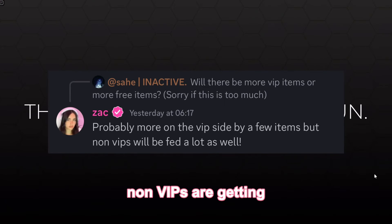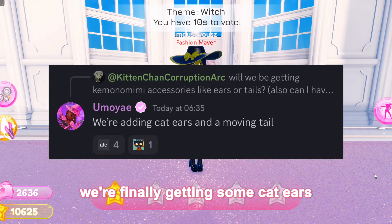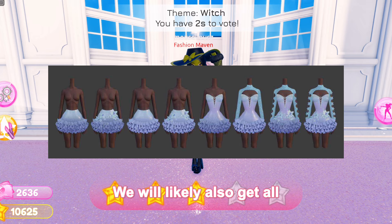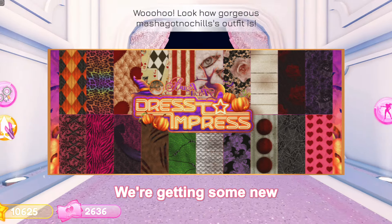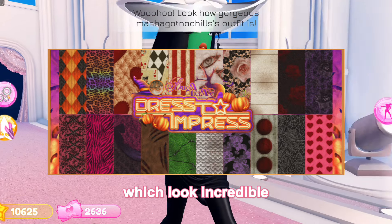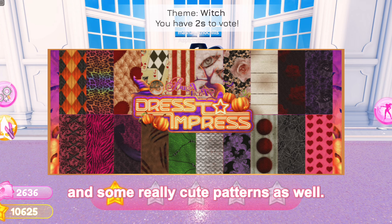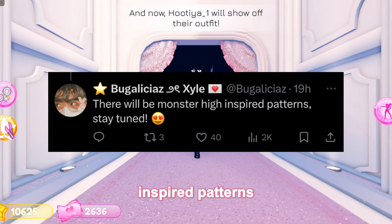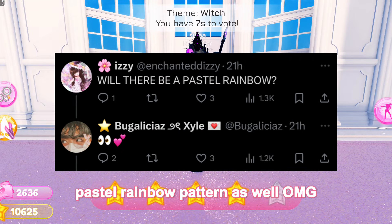But don't worry, non-VIPs are getting lots of love too. We're finally getting some cat ears and a moving tail, which is so exciting. We will likely also get all the remaining toggles that we missed in Umoye's code item. We're getting some new patterns for clothing, which look incredible — and this isn't even all of them. We have a mix of both spooky and some really cute patterns, and the designer also mentioned we will be getting monster inspired patterns as well.